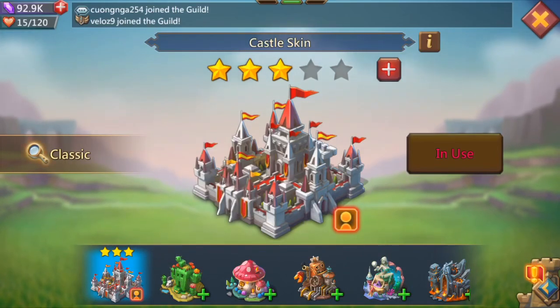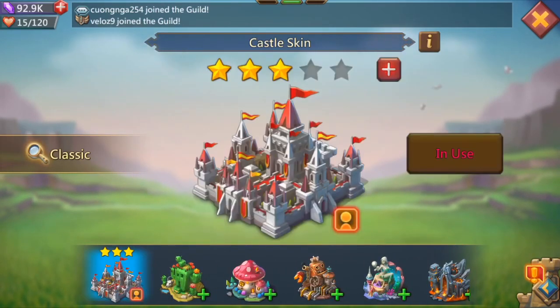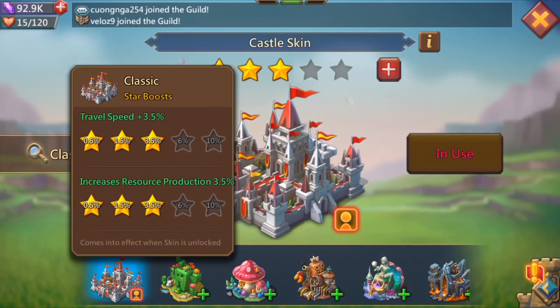So how you upgrade the effects of these is by using star scrolls. Each castle skin you can max out to five stars using star scrolls. The higher it goes, the more star scrolls you're going to need. I see a lot of people buying castle skins and they're really not buying them for what they're for — people just think it's a little design thing to make their castle look different. No, there's so much more to it. You can see how it starts at 0.5% and the max is 10 — so travel speed 10%.